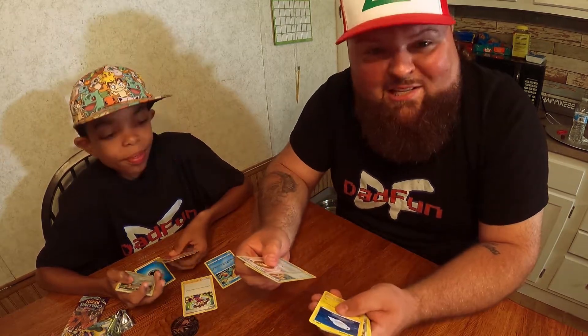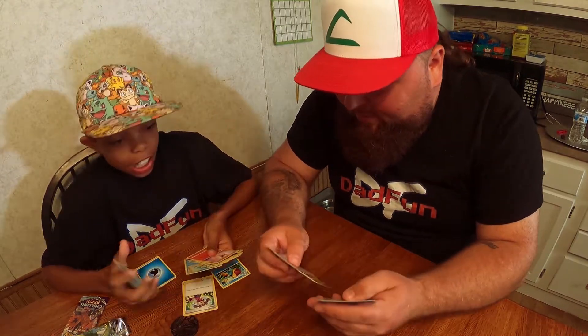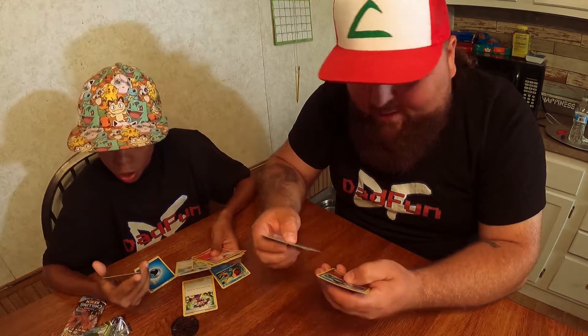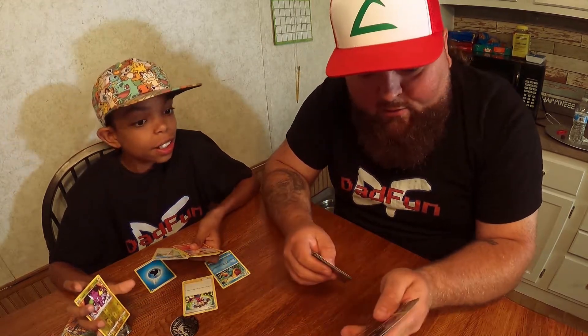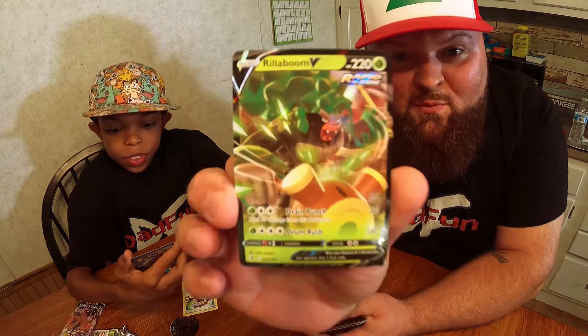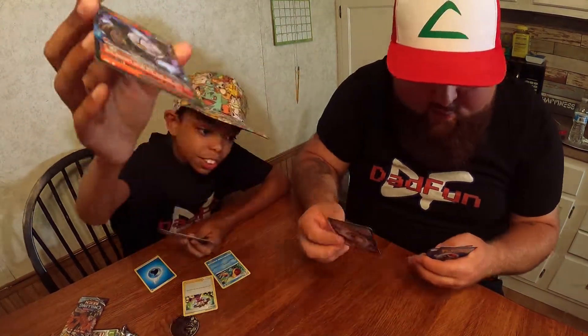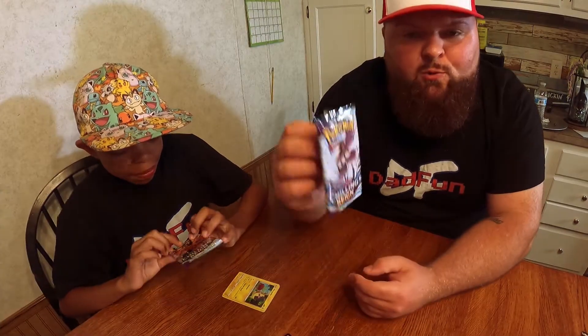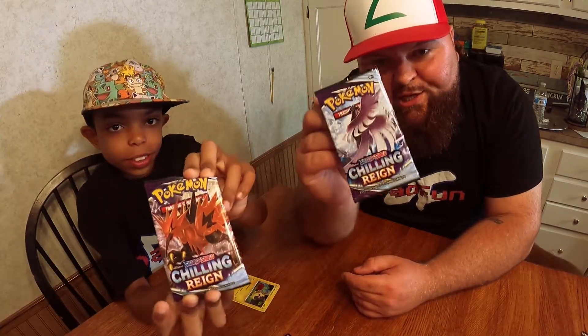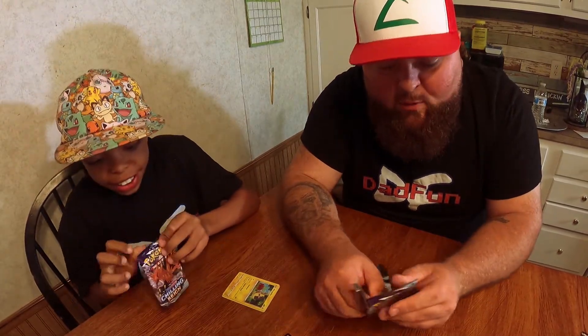Galarian Meowth — I got that one too. Eevee, wait, these are actually the same exact cards. I got a Grappletoad, and bro — whoa, you got a Rillaboom V! I got a Rillaboom V! I got a Chandelure. Rillaboom V, that was nice. That's not too bad. We're moving on to — what's this one called — Chilling Rain.